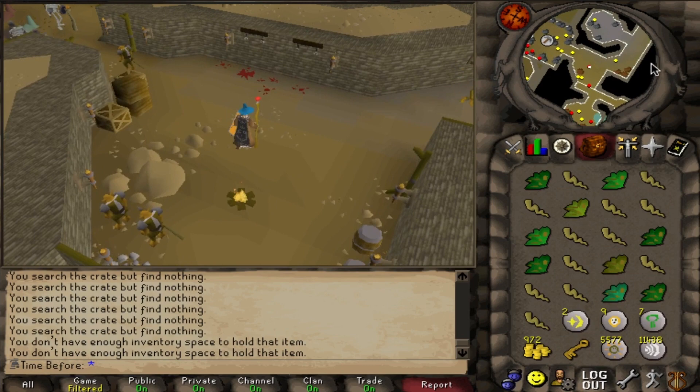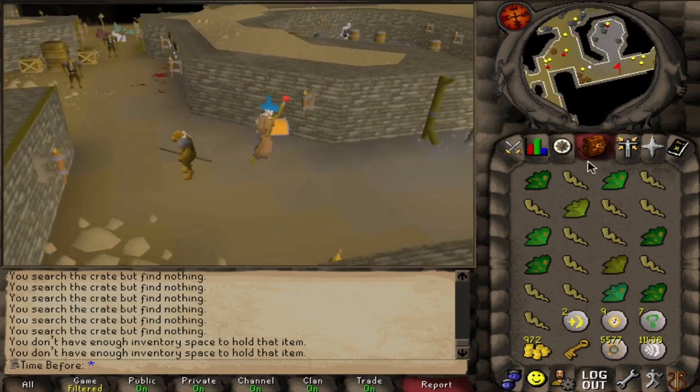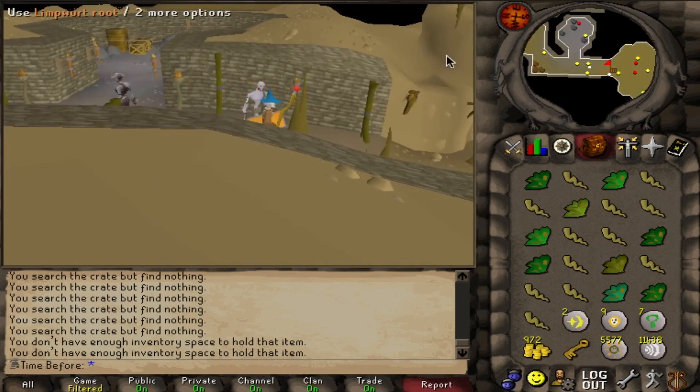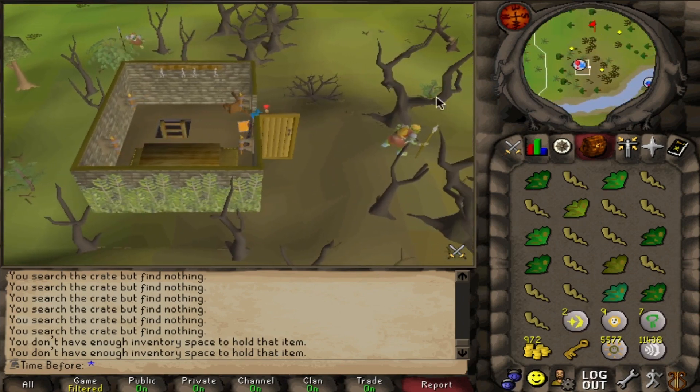There's a full inventory in around about an hour. I actually got a higher ratio of herbs to limpwurt roots than I was expecting, so provided that continues, I don't think I'll have to get the full 500-ish limpwurt roots. Hopefully that'll hold true and I won't have to be here quite as long as I thought.